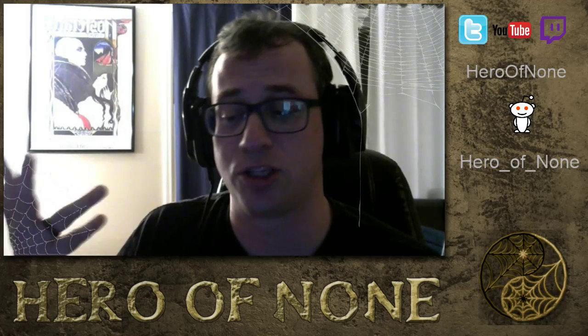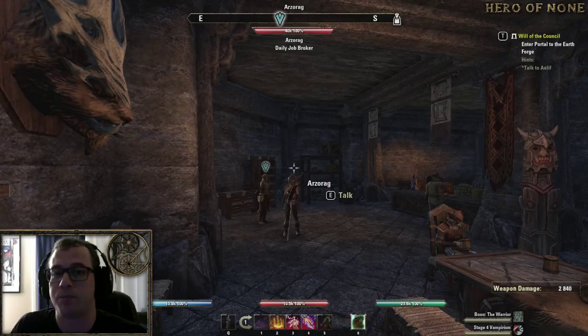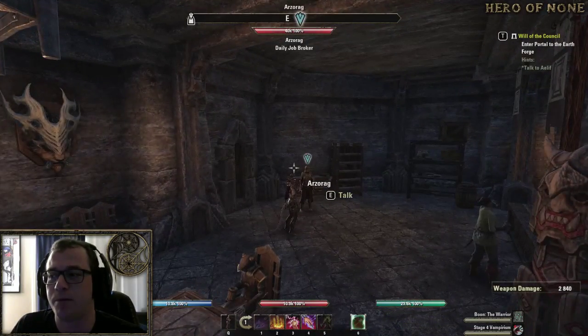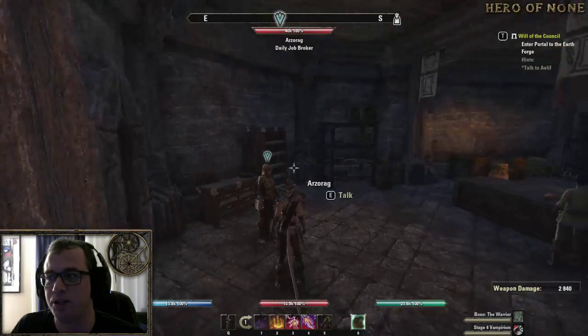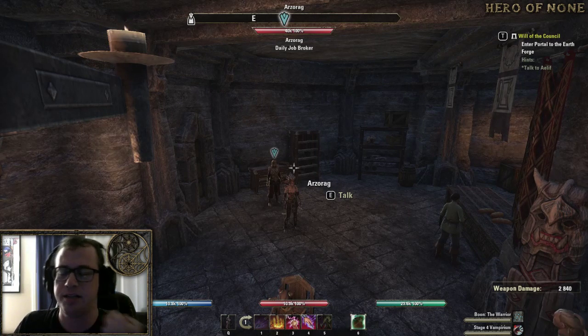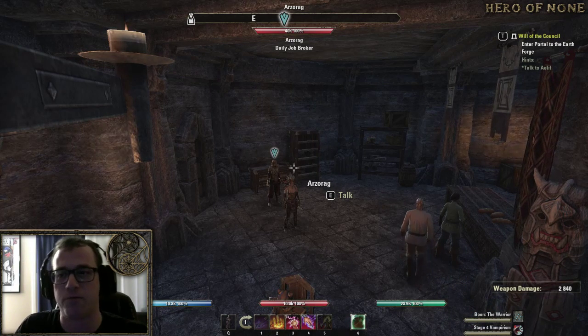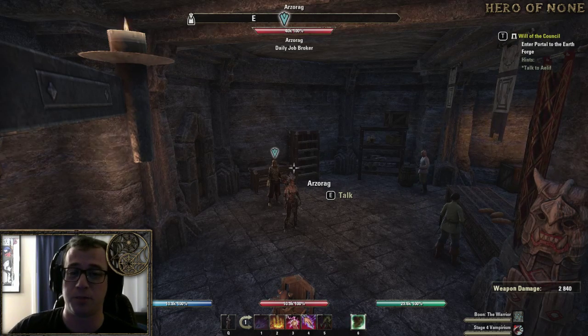Hi guys, we're talking dailies today for ESO Weekly. If you don't know what a daily is, we're going to get into it tonight. First thing: dailies — you'll notice the little quest icon above people's heads. This is a daily; it's a little bit different than the white or black outline ones. This is a daily that you can repeat every day, and in addition to that, several of these are also repeatable.